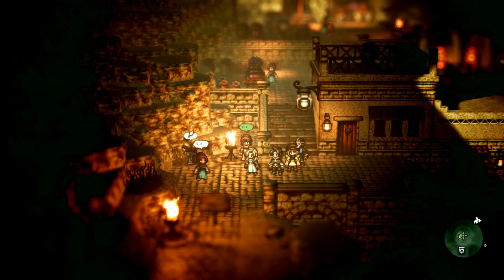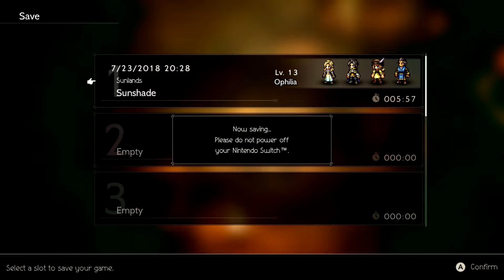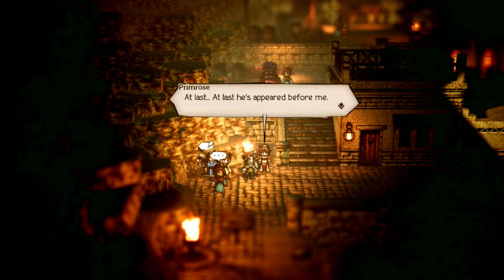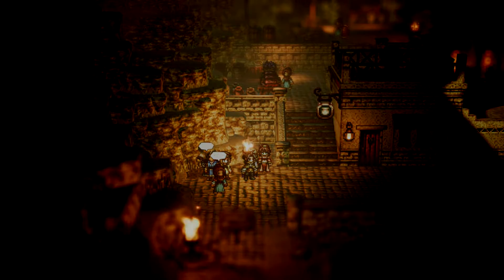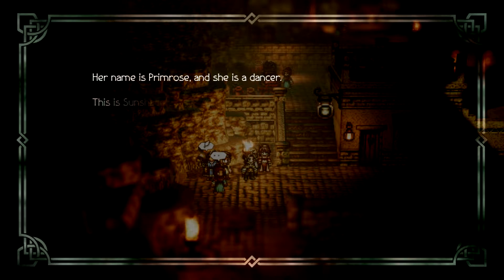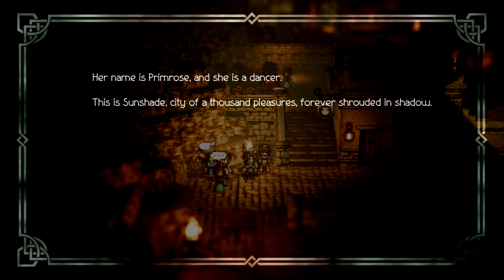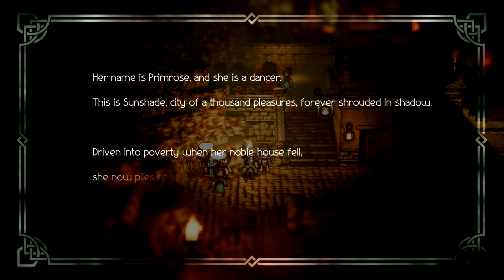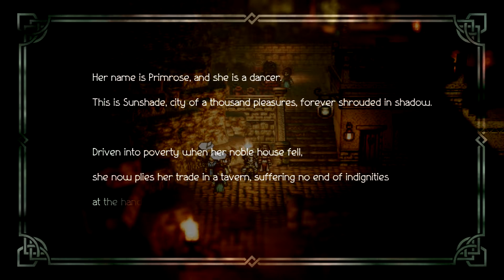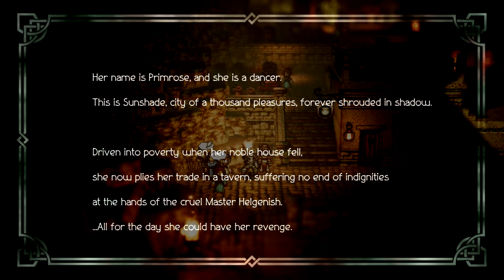There's Primrose — alright, let's save and do her little thing. Her name is Primrose and she's a dancer. This is Sunshade, a city of a thousand pleasures, forever shrouded in shadow. Driven into poverty when her noble house fell, she now plies her trade in a tavern, suffering no end of indignities at the hand of the cruel master Helganish.